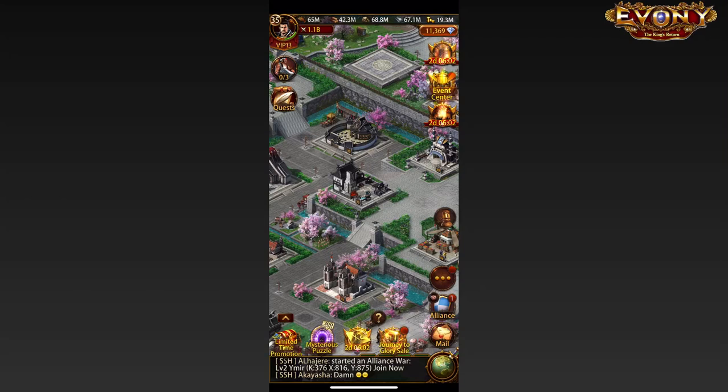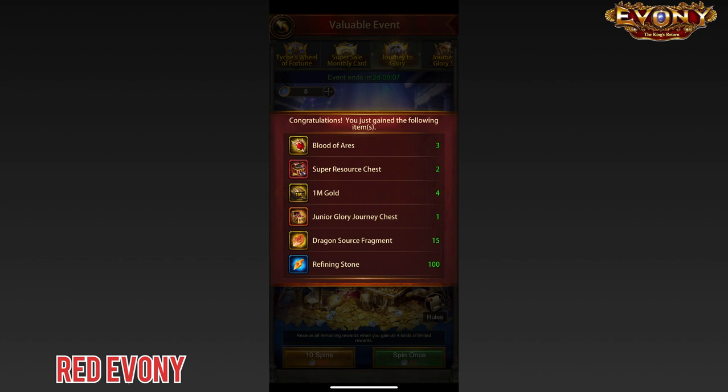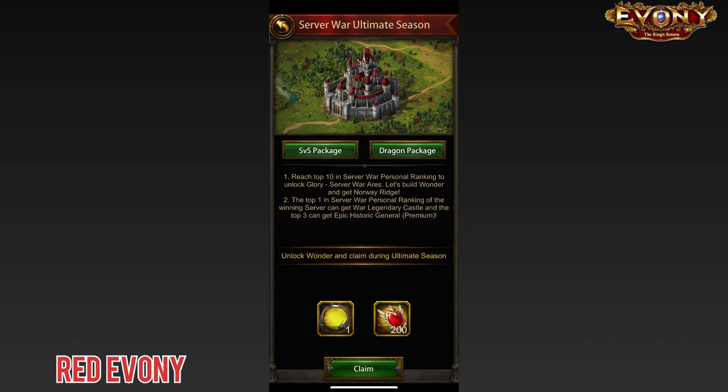Aka finally got lucky in Evony today. I came on and went to the Journey of Glory and spent 10 spins for 100 coins and got the Junior Glory chest, which was completely unexpected and great. Together with the 200 Blood of Aries we got as a bonus for Wonder 1,